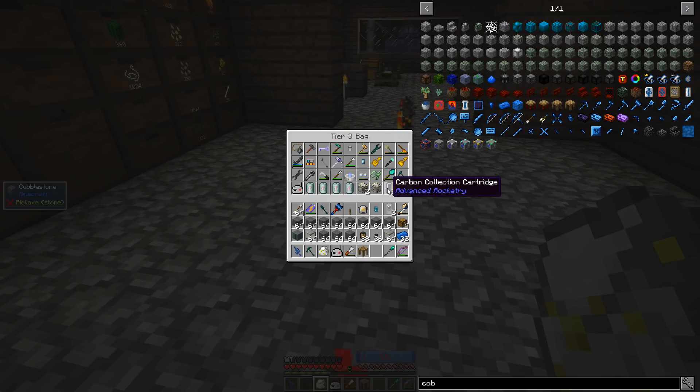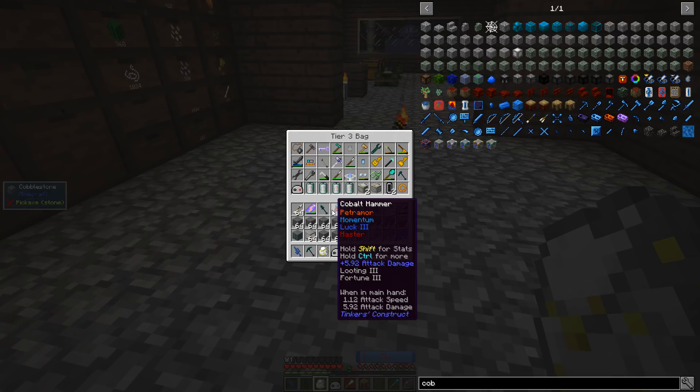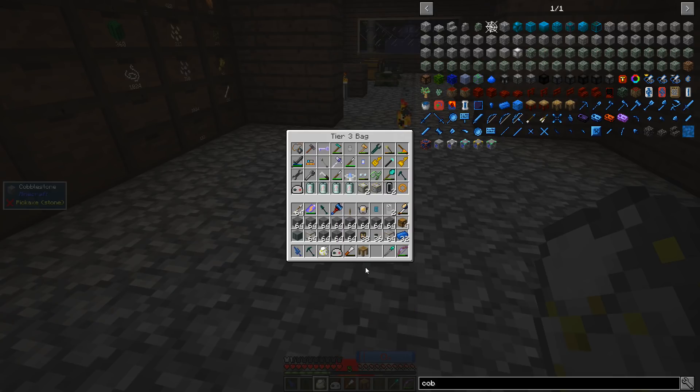I made myself a couple CO2 scrubbers and an oxygen vent — I'll show you what those are in a little bit — and some carbon collection cartridges, the triple Cs. I also have lots of hardened stone, some light chiseled glass, a basic capacitor bank with a million RF — the old one that was just laying around in my storage. I've got some lanterns from Immersive Engineering and some from Calculator. I've also got some chests, this tool station, cobalt ingots, and I've repaired my cobalt hammer.